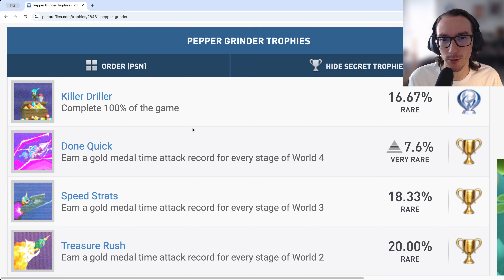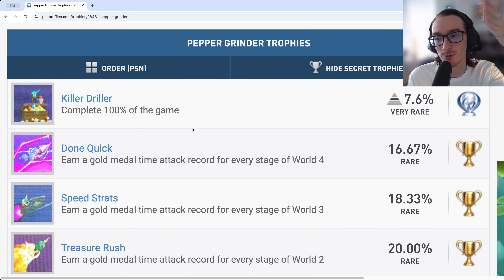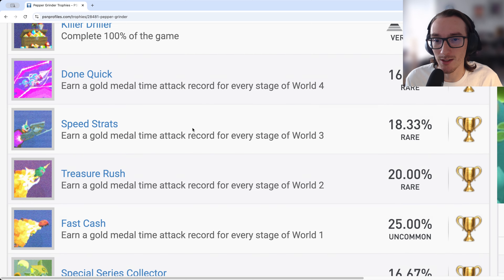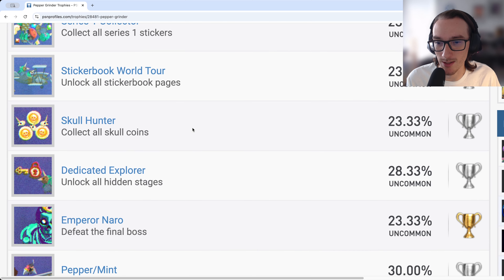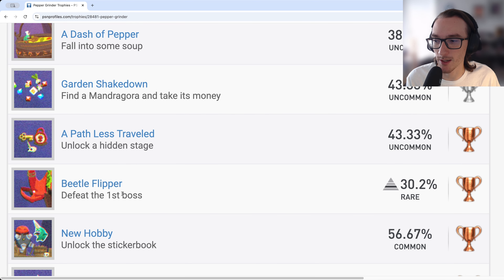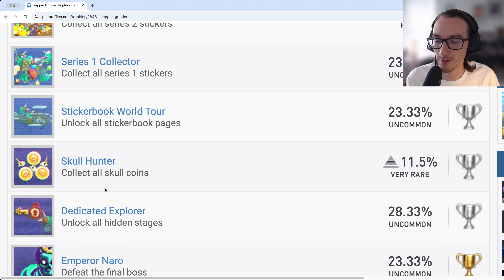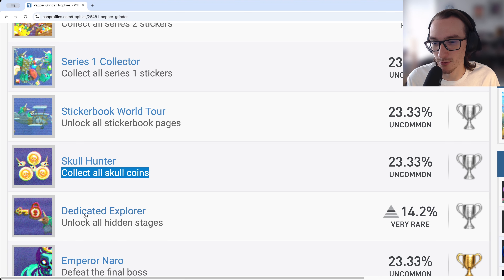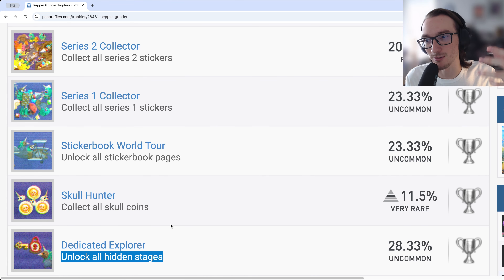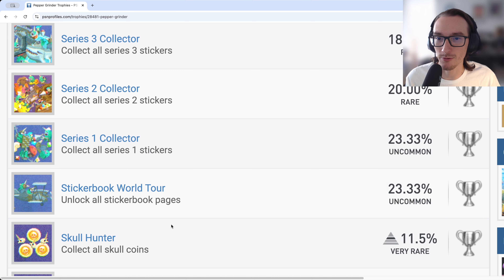Doing all the campaign missions and speed running trophies will net you the Killer Driller platinum trophy for 100% completion. In terms of overall enjoyment, this is a 10 out of 10 trophy list because everything feeds into itself — level completion trophies, boss fight trophies, skull coins to unlock hidden stages. It's an organic trophy list with nothing difficult just for the sake of being difficult.